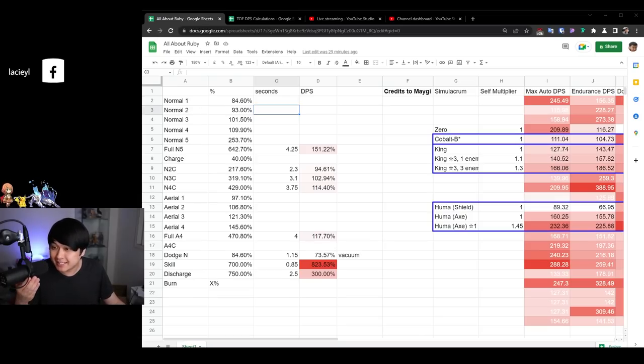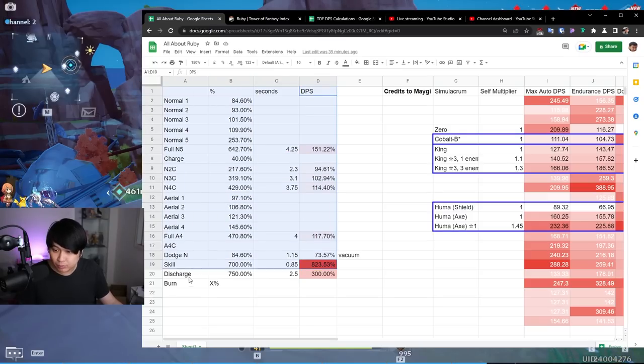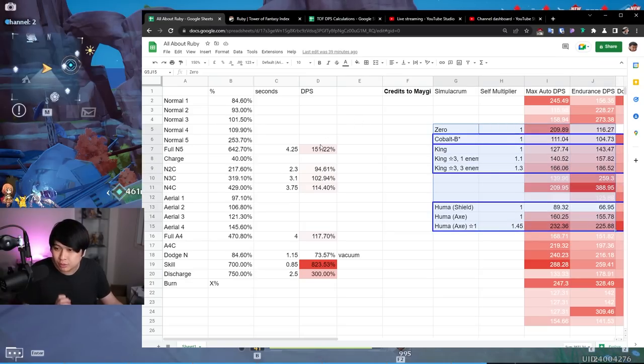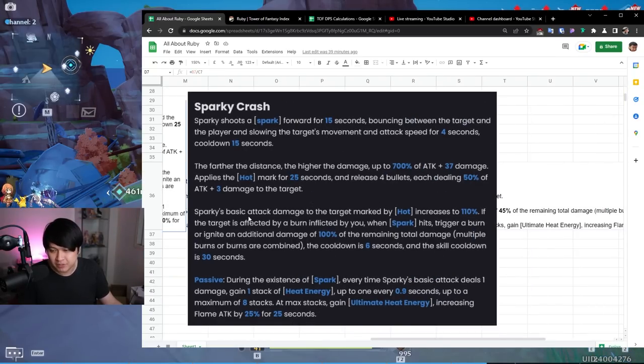I've shut the game down and now let's get into our spreadsheet because this is where the action happens. I've done the frame counting and the DPS — the damage per second. Full N5 is 151% DPS. What I'm going to do is take these numbers, take the scenarios and resource consumptions, and compare them against our existing fire team, because I want to know where exactly our flame meta stands right now. From Ruby's point of view, it looks like her normal 5 chain actually does the most DPS — more than the aerial one — which is really interesting, because generally speaking most units have better aerial attacks than their grounded normal 5 attacks.